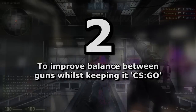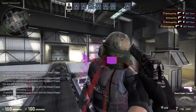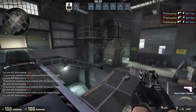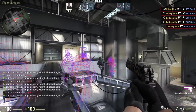Goal 2 is to improve the overall balance between guns while still keeping the metagame similar to its present form. This is the tricky one, so it will require playtesting to see whether Sloth Squadron's adjustments are balanced. The now-buffed Deagle may once again overshadow the other pistols, but hopefully this won't be the case and other pistols will still have a part to play in eco rounds, which should now hopefully be more skill-based than before.